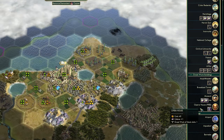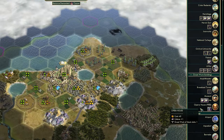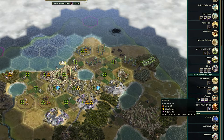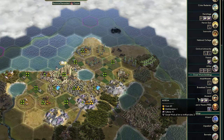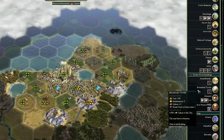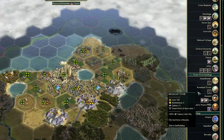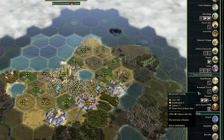From the amphitheater, the next one that becomes available is the opera house — again plus one culture, but this time a music slot. From the opera house, you work your way up to the museum — again plus one culture, but this time two great work of art slots. And then the final significant cultural building is the broadcast tower, which provides plus one base culture, a music slot, and crucially plus 33% cultural generation within the city.